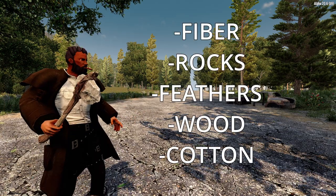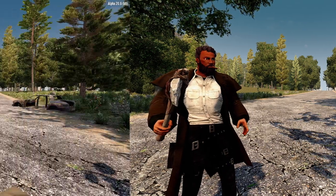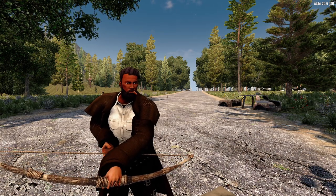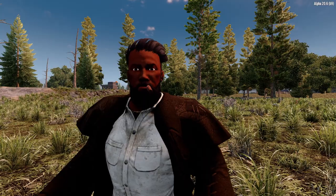These resources are very important at the start of the game, and some continue to be important late in the game, so pick up everything. One of the weapons you're left with at the end of the tutorial is the bow and arrow — make sure you craft more arrows because you'll need them for the next tip.